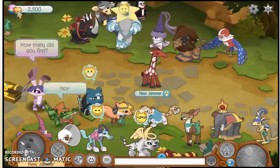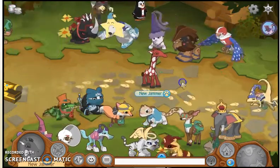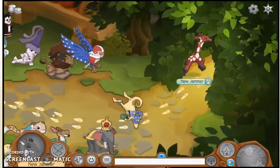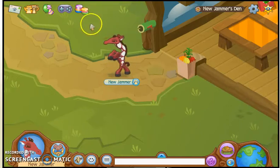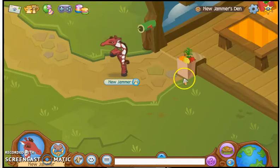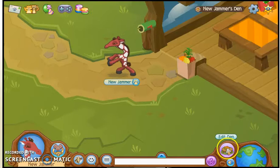We've got 2,500 gems and our goal is to get 10,000 in this video. So let's go to Jamaa now. We've got 2,500 gems, all we need to get is 7,500 — but apparently we just lost a lot, probably due to me buying a few things. Now we need 8,250 gems.